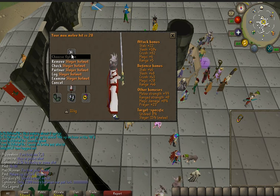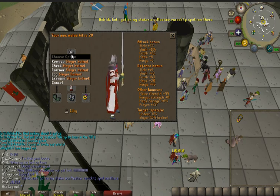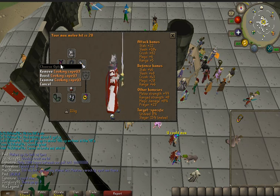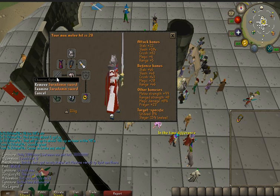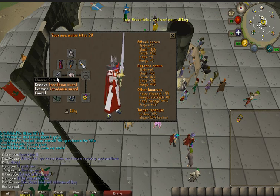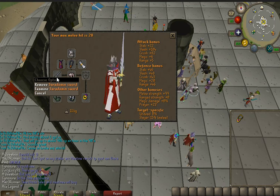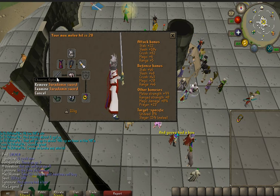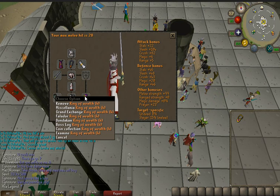You must use a slayer helmet to kill dust devils. If you don't use a slayer helmet, you're not going to be killing dust devils for very long. I'm using a trimmed skill cape — the plus four prayer is very beneficial. You can use the fire cape for a little bit more DPS. For our weapon, I'm using the seercull sword. You could use the abyssal bludgeon. If you want to train attack, you can also use a whip with the unholy book. A very pivotal point: we should be using the ring of wealth for this method.